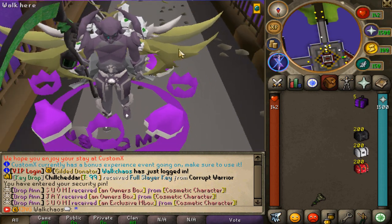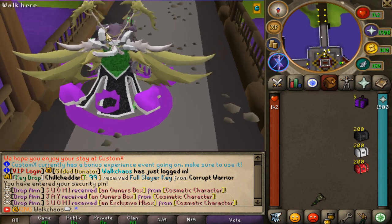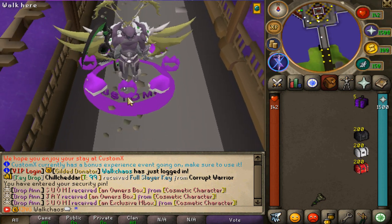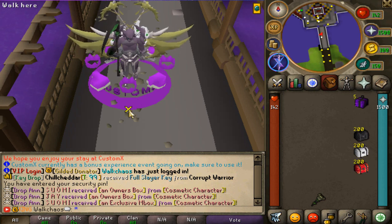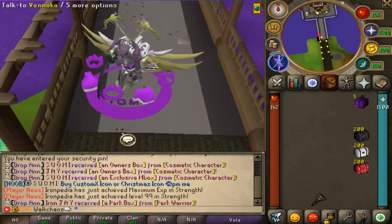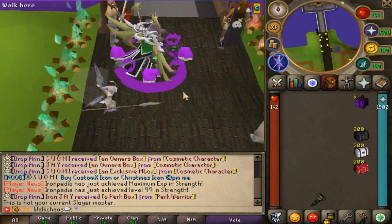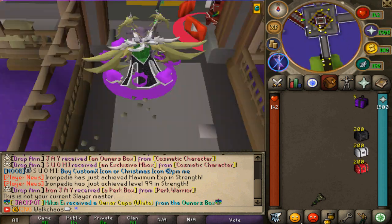Hello and welcome back with another RSPS video! Today we're back on Custom Mix RSPS showcasing a brand new content pack update. We have the new tier 100 slayer, new slayer caskets, and a hardcore ironman game mode. If you'd like to enter the giveaway, make sure to like the video, comment your game name below, and be subscribed. We're giving away a $50 token to one lucky winner. All links are down below — let's get right into it.